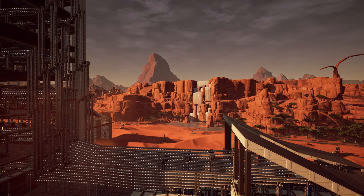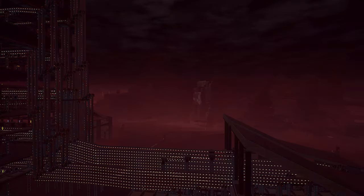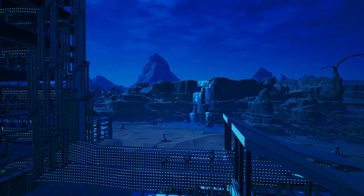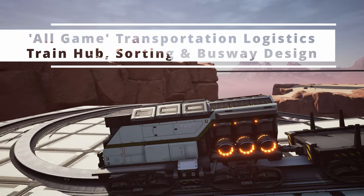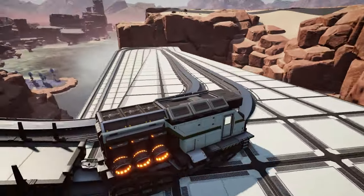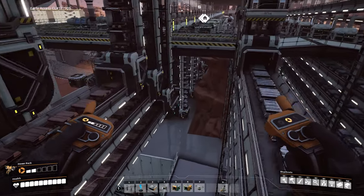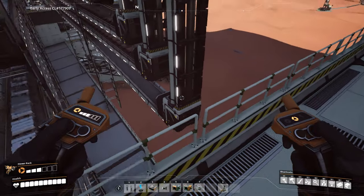Setting up your transportation layout in a game like Satisfactory is a huge commitment and can be a difficult experience if you don't follow the layout you start with. A few minutes of planning can go a long way when it comes to success or failure down the road. Today I will be going over transportation logistics, including your train hub or hubs and your general bus design. My goal is to share tips, approaches, and perspectives focused on modular, efficient, and organic expansion when building bases or factories.